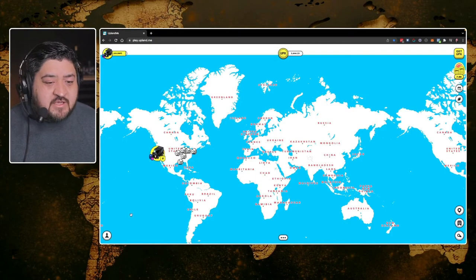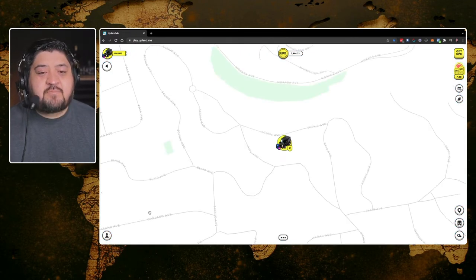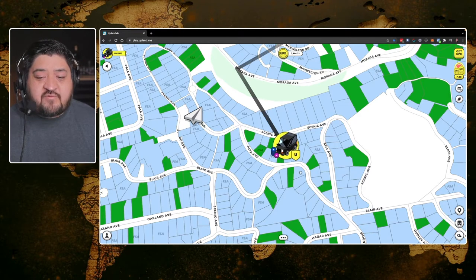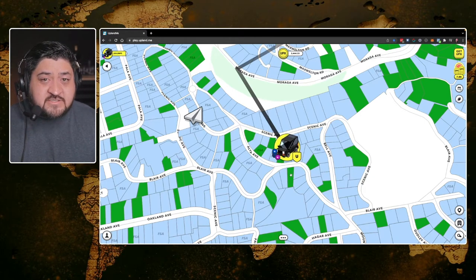If you're new to Upland and want to know how to buy property and what the colors mean, in today's video I'm going to show you. Navigate by clicking the icon on the bottom — it takes you to your character. The blue color means a property has been owned and the person is not selling it. Dark green means a person has already bought it and put it on the market to be sold.